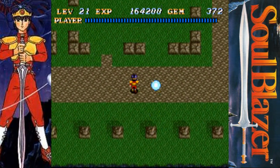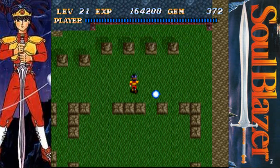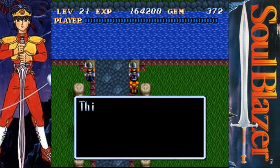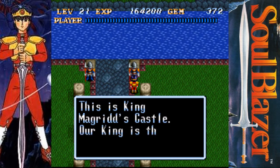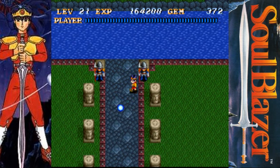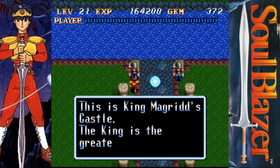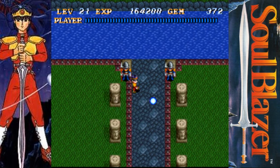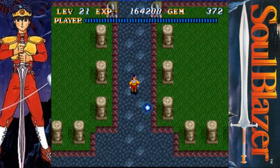Nothing over there. Up here we got a couple of soldiers. What's the point of unlocking two people who say the exact same thing? It doesn't look like much of a castle right now, does it?